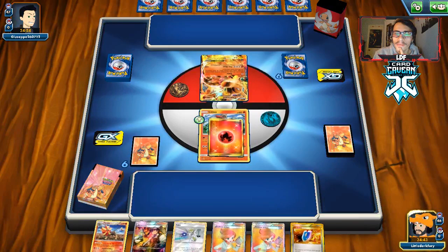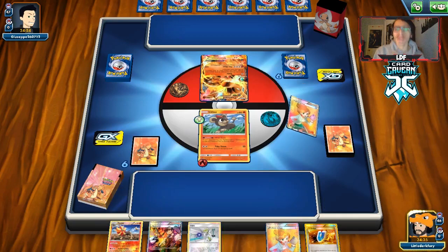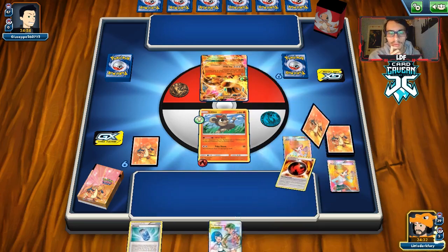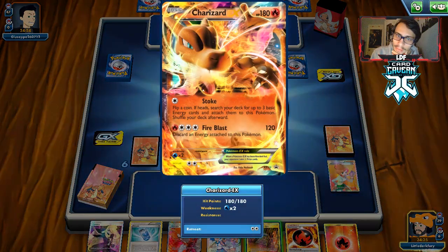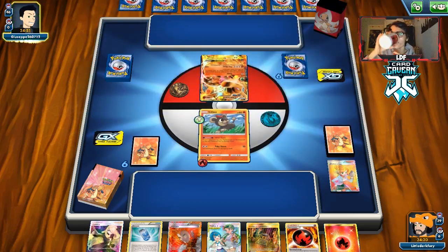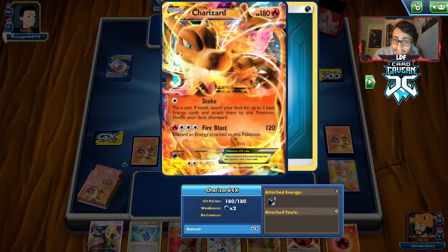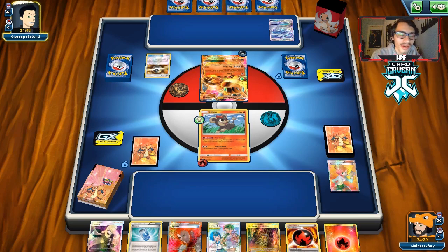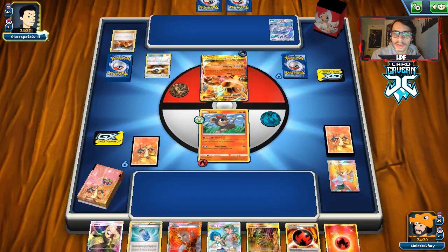They start with a Charizard. I feel pretty safe using Litleo here. I think I'll go with Juniper to dig for another Litleo, but we didn't get a single basic. He could Lost Purge with Lugia — Pyroar prevents damage, not effects, so that Lugia technically can go through Pyroar. He puts a Dark Energy on — looks like we ran into a deck that isn't very competitive. He does play Mega Charizard. Mega Charizard can attack me, but it's gone now. This Lugia is actually scary.